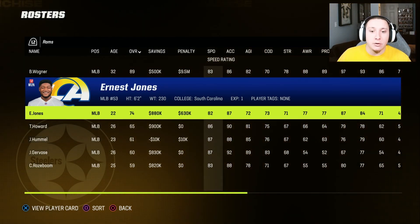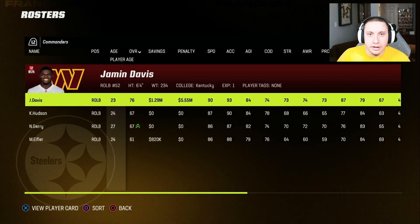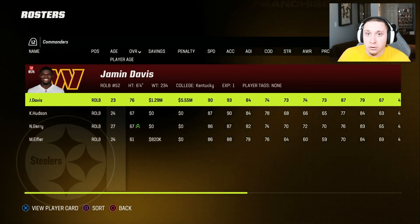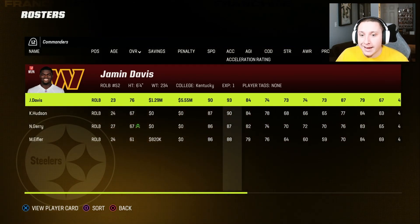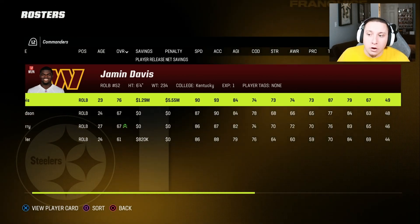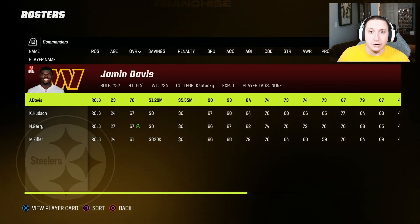Number four is Jamien Davis. This is a pretty similar player to Devin Bush, so keep that in mind, but if you can find a way to get him on your team you absolutely should. He's another player I've used this year and he's absolutely OP in Madden 23 — a 23-year-old 76 overall linebacker with 90 speed and 93 acceleration, perfect for a user linebacker. He has really good tackling to start, just needs a little work in other areas. If you can get Jamien Davis, you really should try.